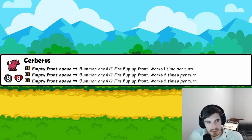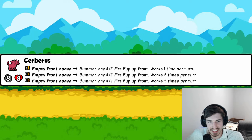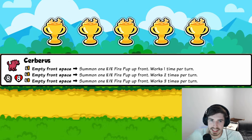Cerberus: whenever there's an empty front space, summon an 8-8 Fire Pup in the front — works one, two, or three times. At level three: your front pet dies, summon a pup, that dies, summon another, dies, summon another — and then your friends start jumping in front. With two Cerberus it'll absolutely pop off. Instant inclusion for any summon build. Five trophies.